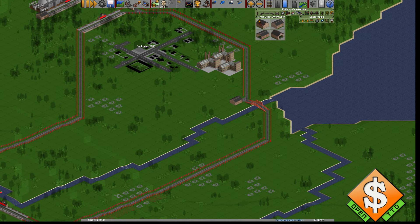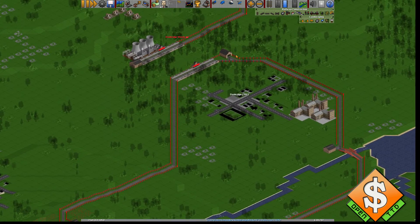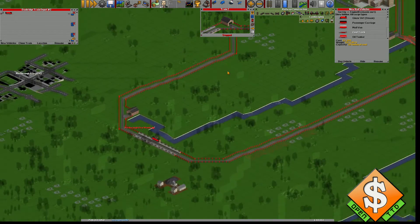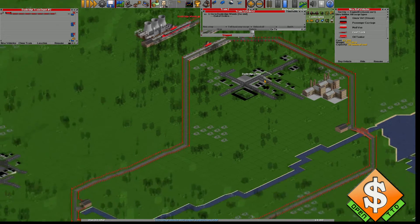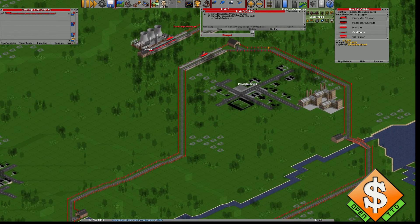I've placed three depots around the track. We can start sending out a train — new train, Jubilee build with coal. I placed the train up here. Let's set the route: take it here and here. Make sure you check which station has the coal — it's important.